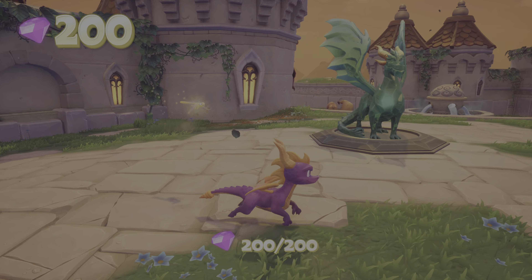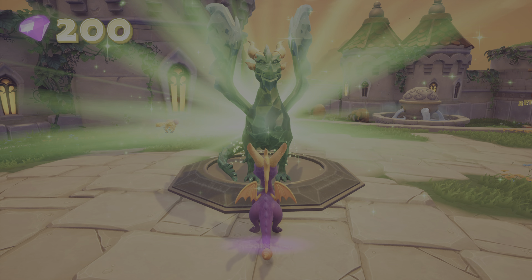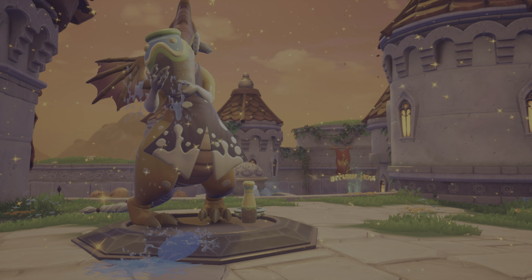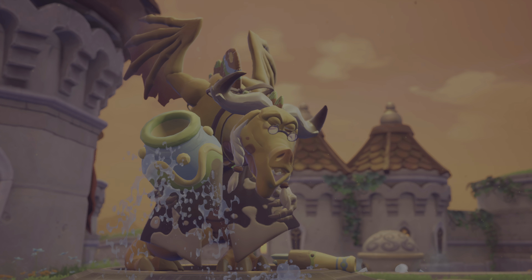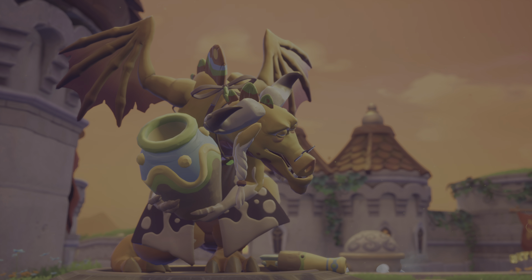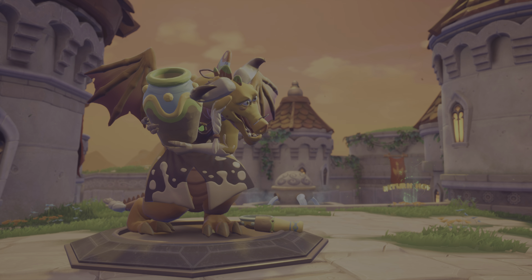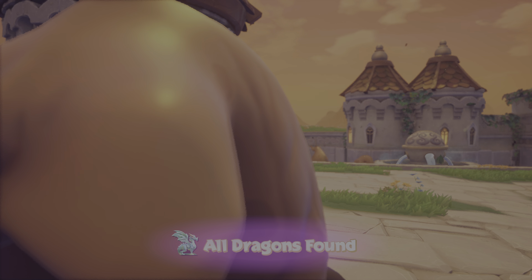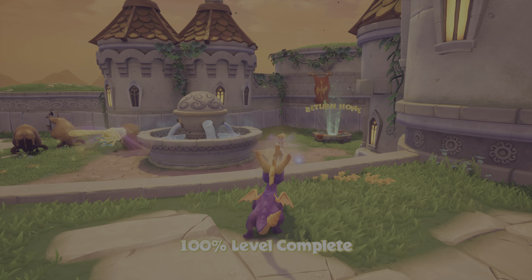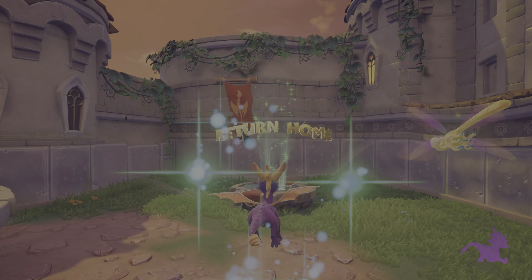This is our last dragon for 100% on Town Square. Thank you for releasing me Spyro. You can always check your progress by accessing the guidebook through the pause menu. All dragons found and 100% level completion.